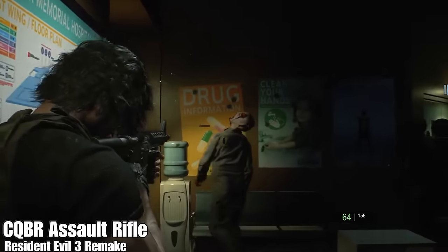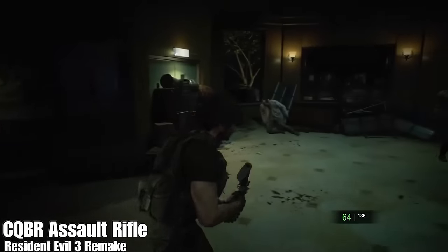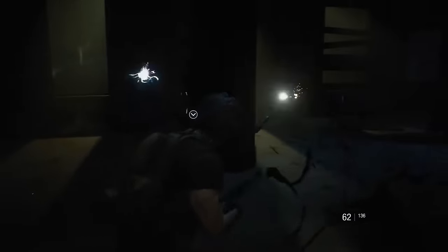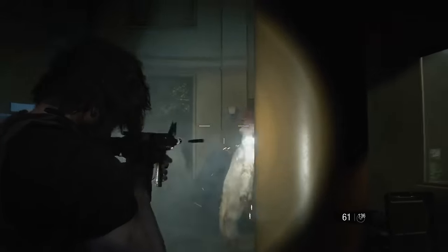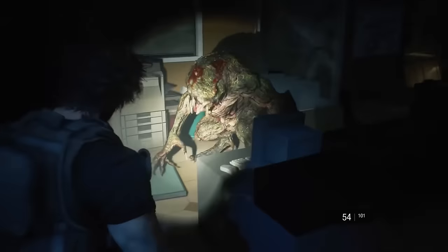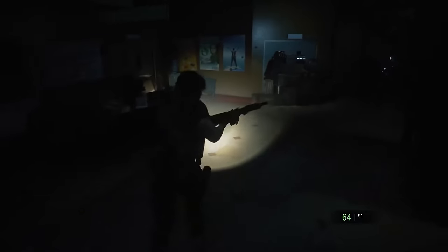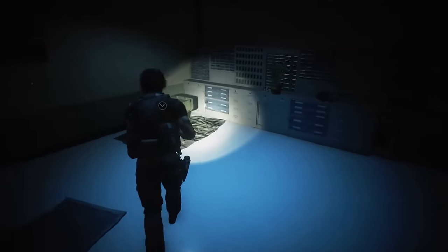The first weapon to crack the list for the best machine guns in the series is the CQBR assault rifle. While this gun has made an appearance in Resident Evil 4 Remake as well, it's the Resident Evil 3 Remake's version of this excellent weapon that is better in just about every single way. In Resident Evil 3 Remake on the first playthrough, the CQBR can only be obtained by Jill if the player is playing on the easiest difficulty mode, but the player does get the opportunity to use this massively overpowered weapon during the Carlos segments regardless of the difficulty.